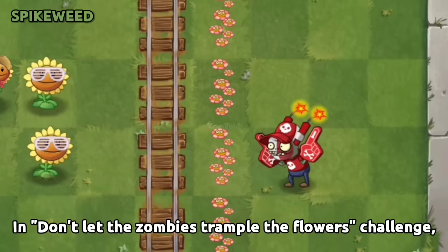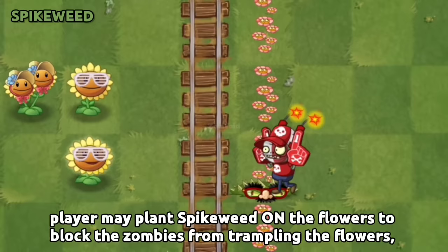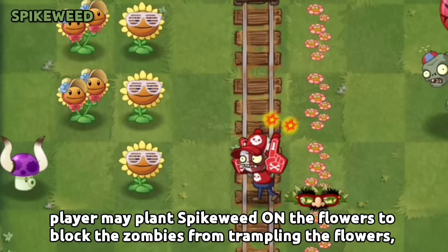In the Don't Let the Zombies Trample the Flowers Challenge, the player may plant Spikeweed on the flowers to block zombies from trampling the flowers, making the level easier to beat.